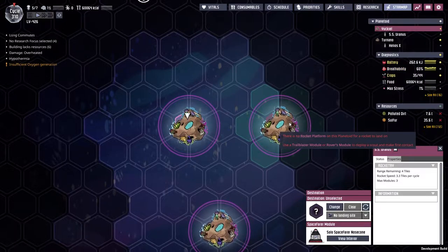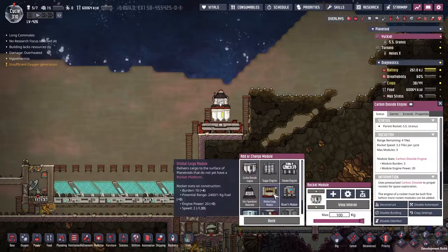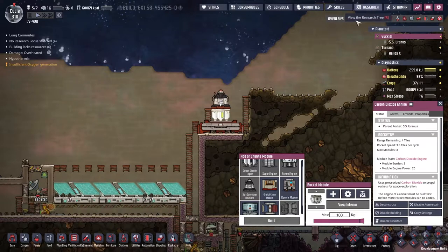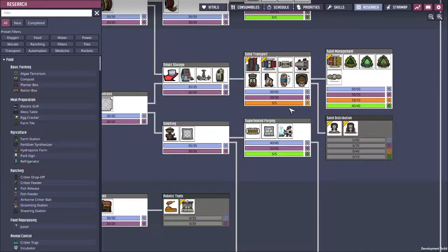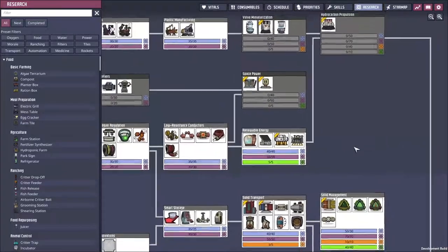We've got to use a trailblazer module or a rover module. We can go in there and put the rover module in because we do have one, but let's instead go to the research and find the trailblazer module. There's been an update — we've got radiation research that needs to be used, also interstellar research. We've just bypassed that because it's an old map.